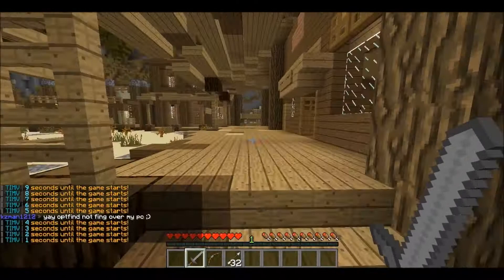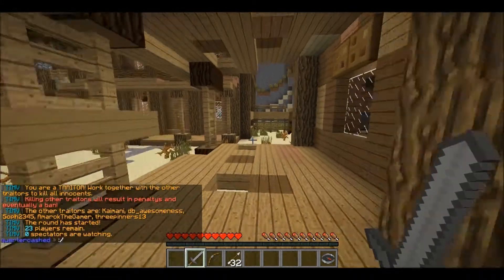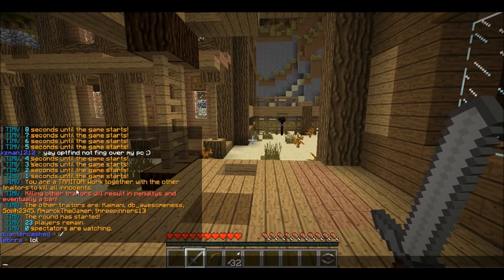Detectives get a special thing that tells you if a person's been bloodied or something, which usually ends up leading to them being a traitor. You can only get the bow and other stuff - we're not going to say who we are, but our cursor will definitely indicate it if you hover over it.